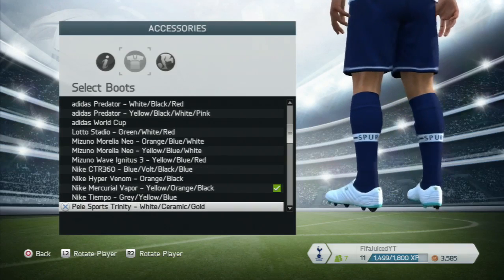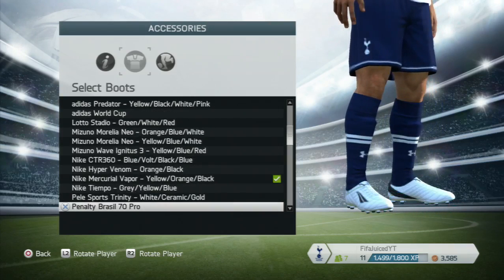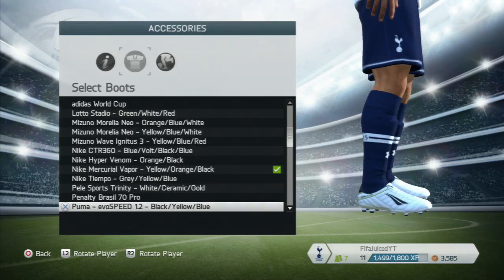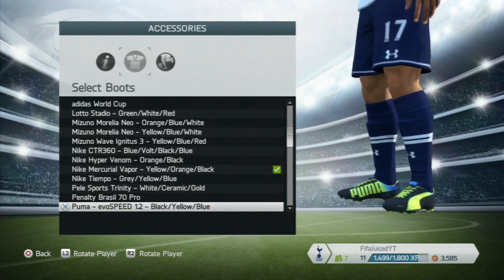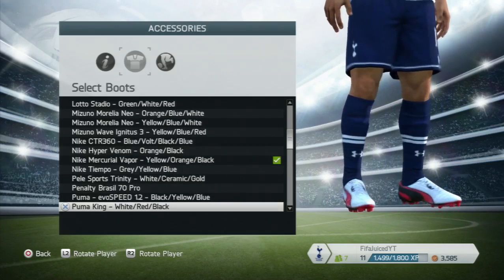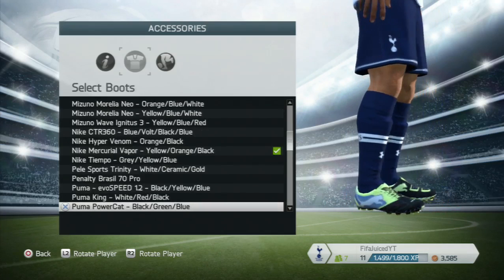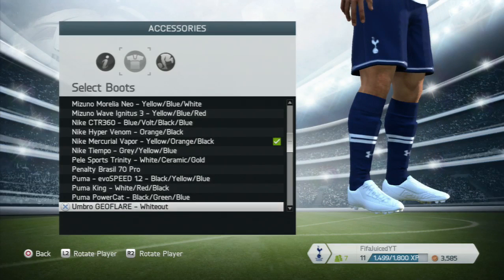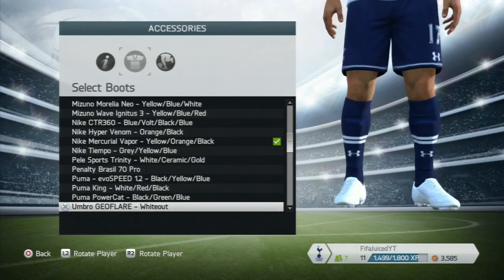The Pele Sports Trinity — I'm surprised they've added these boots — and the Penalty Brazil 70 Pro, so they've added quite a few new boots. Then we have the Puma Evo Speed and the Puma King, which are obviously the most famous Puma ones.